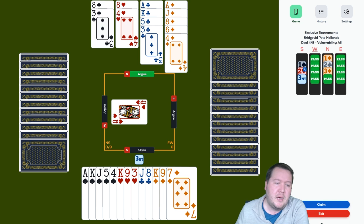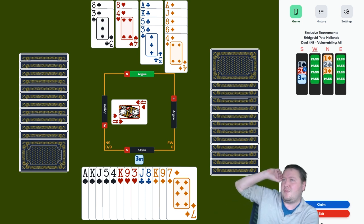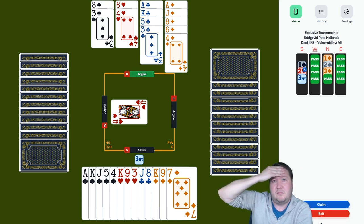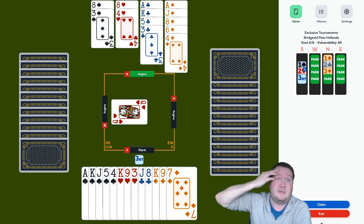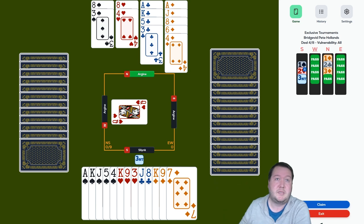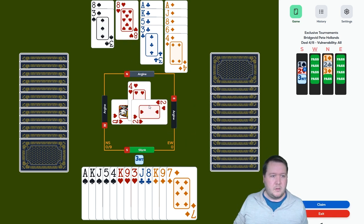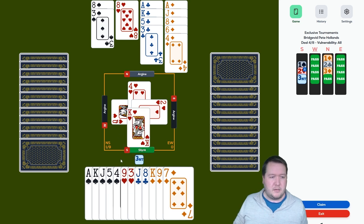The real question is whether to combine chances. One option: take the ace-king of diamonds and see if the queen falls — if it does, great, five diamond tricks. If not, try the spade finesse. Three-three with queen on side — what sort of odds is that? Three-three breaks about 36% of the time, queen on side halves that, so maybe 15-20%. The queen dropping doubleton is about 40% of the time — might be better than a finesse. But hearts could just be four-four.